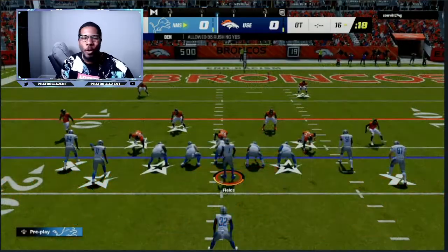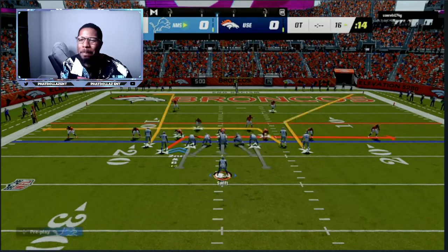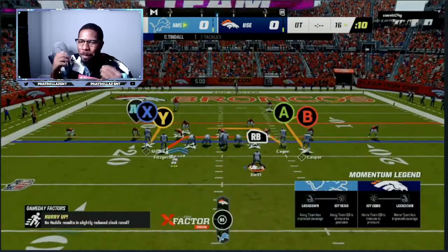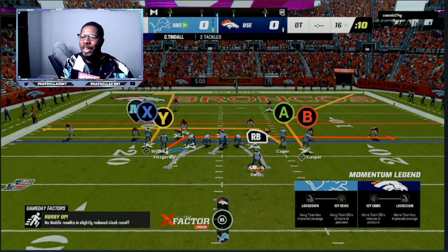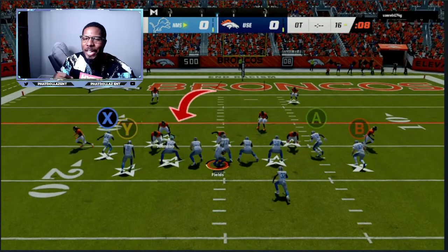The first thing you want to do is always ID the user. What I mean by ID the user — to make you a better offensive player in Madden 23 — as soon as you hike the ball, number one, let go of the controller. Don't start rolling out of the pocket, don't start scrambling, don't start moving. ID the user.